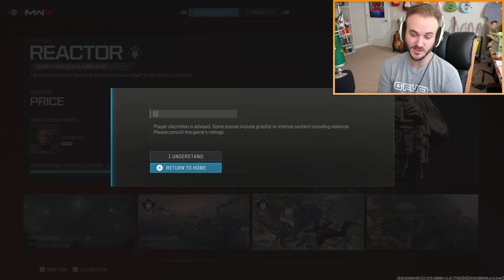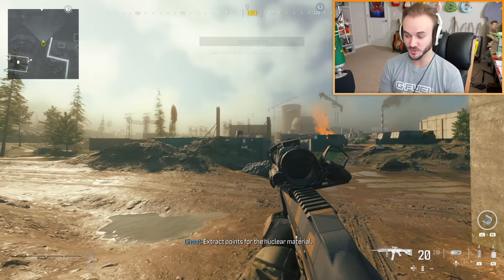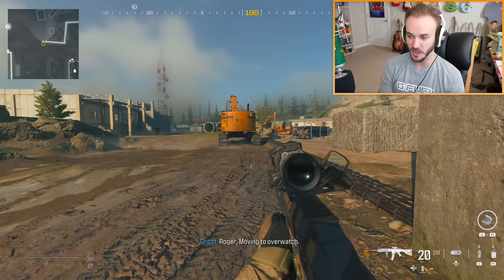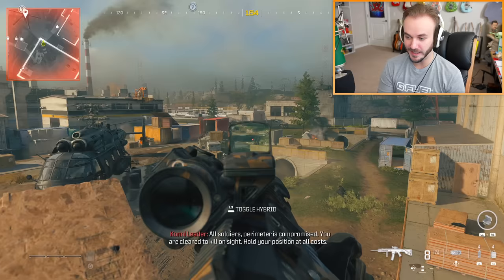Next open combat mission is Reactor. The two best weapons here are a brand new assault rifle called the Sidewinder and a minigun. The Sidewinder comes with a hybrid sight and only has 20 rounds, but it hits hard — it's slow-firing but powerful, taking out enemies with one bullet. It's a beefy, hard-hitting assault rifle.